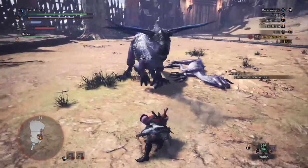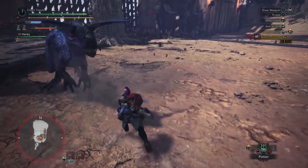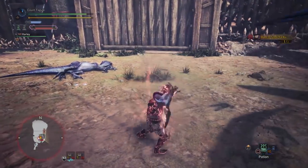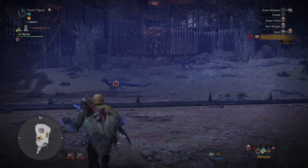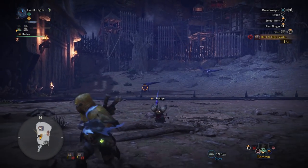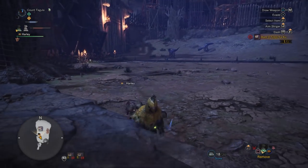These are low-rank Tzitzi-Ya-Ku and you have to be hunter rank 11 to fight them, which really is not too bad at all. You can also use a stone to lure one over without aggroing the other one, so just keep that in mind — stones can come in very handy if you only want to fight one at a time.